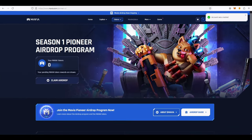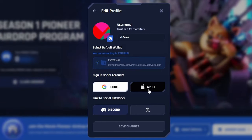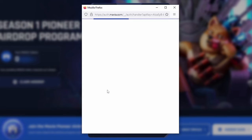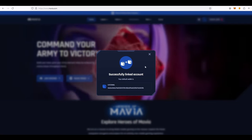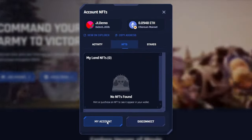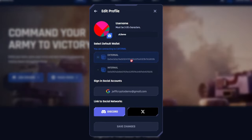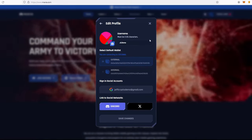Now you can see I have zero Mavia tokens because I haven't downloaded the game yet. What you need to do next is sync up the account you'll be linking to your phone. Click on your account in the bottom left corner. Here you'll see your Google or Apple account option. If you have an iPhone, select Apple; if you have Android, select Google. Sign into your Google or Apple account, then click Continue. This will sync into the account you'll be using — on the back end it creates a key, and the wallet is now linked. Double-check that everything looks correct.